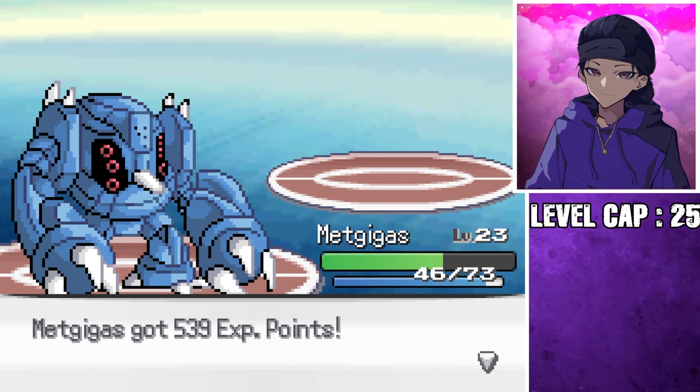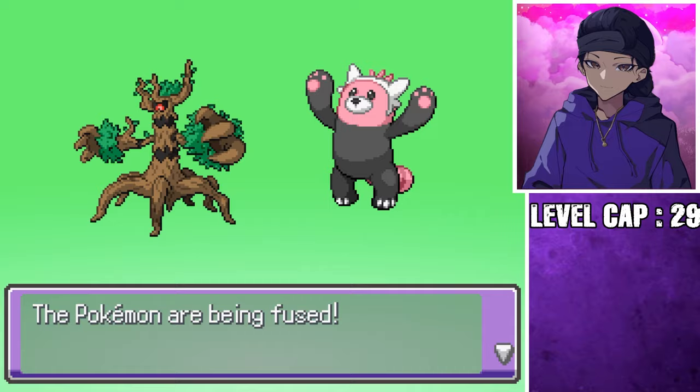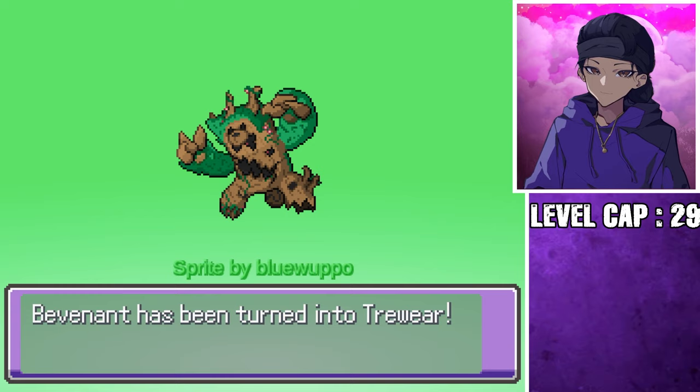With another gym badge comes another chance to gamble an orphan Pokemon away for something better. How about a new fusion material — capturing Trevenant? I wonder what we can make with that. What do you get with the final form? The silhouette looked way better than the actual product. Maybe the reverse will be better? Now that is a Beware Trevenant fusion that I love.